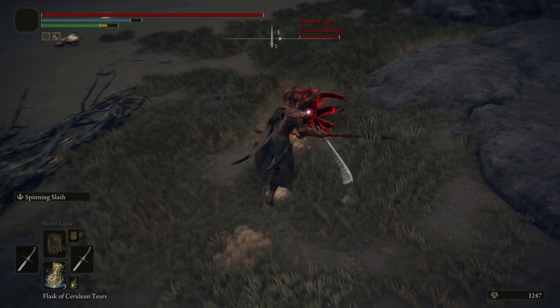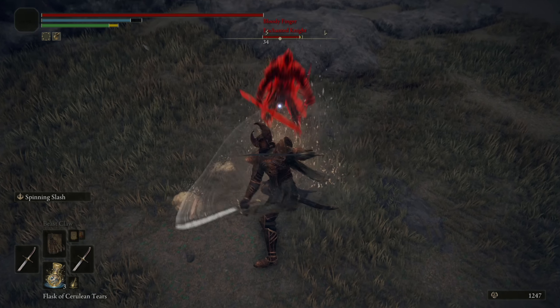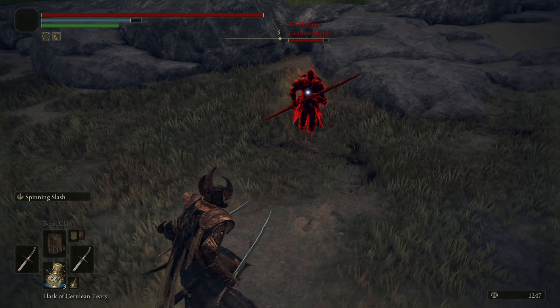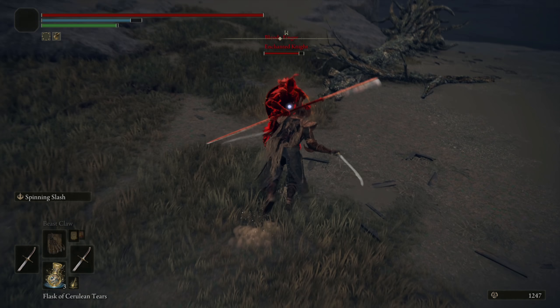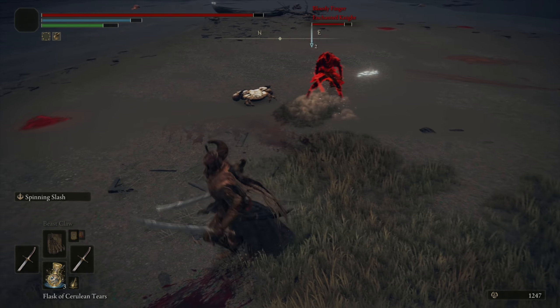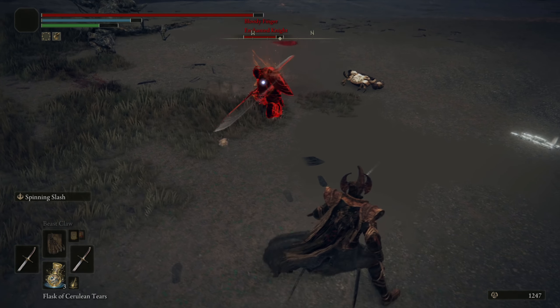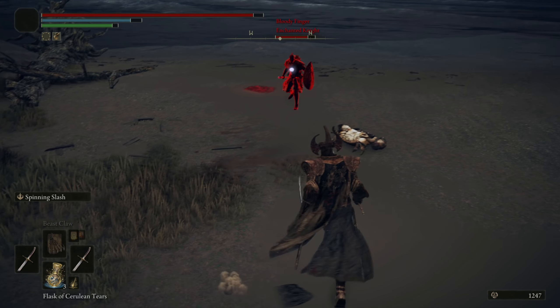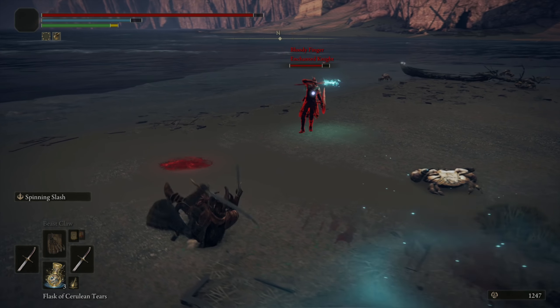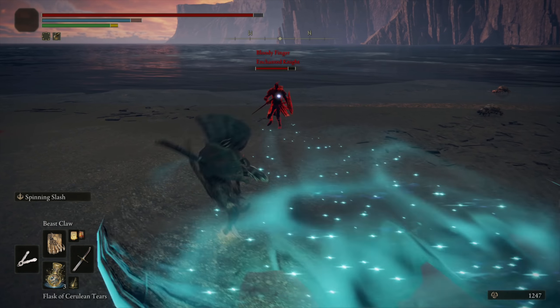We're using the Spell Swords, which are pretty weak it seems. The running L1 is, anyway. But I do want to try them out. What's that, Wizardry? I want to try my hand at Wizardry against him.